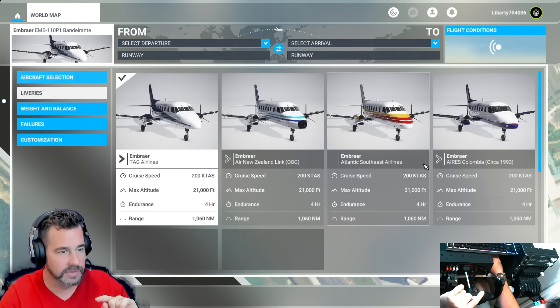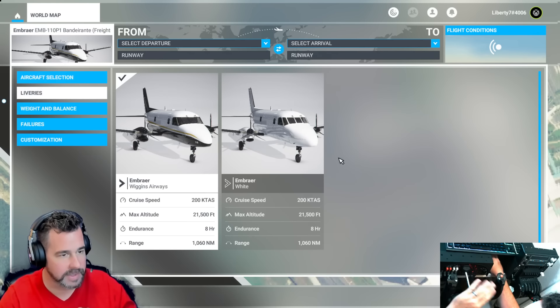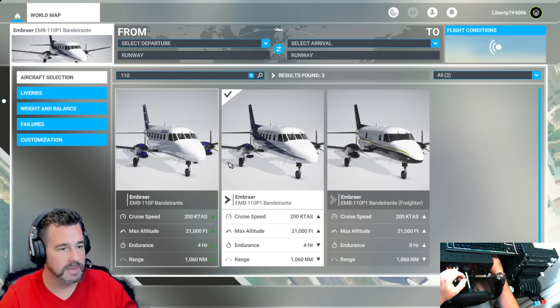They still only have the basic liveries — they didn't give us any extra liveries with the update, but that's okay. Let's see if they actually improved the aircraft. We'll go ahead and pick the B-1.